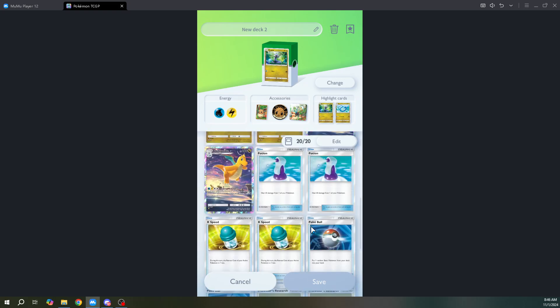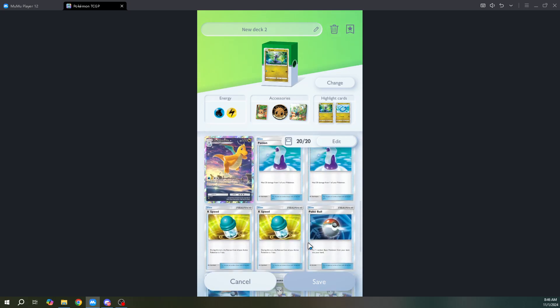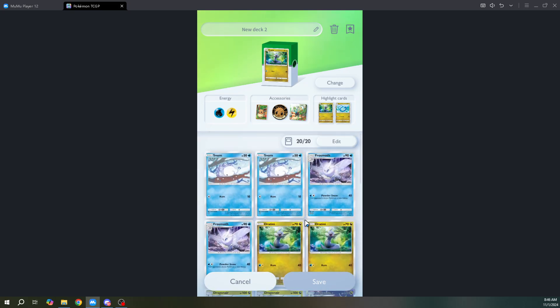Ideally you want Misty for this deck, but I don't have her. I replaced Misty with Giovanni and Sabrina, mainly because I don't have Misty, but I plan to craft her later when I have enough currency.